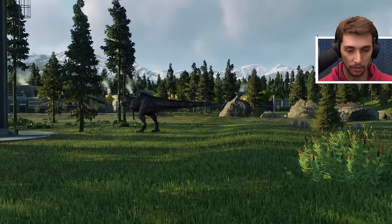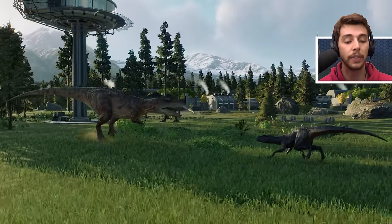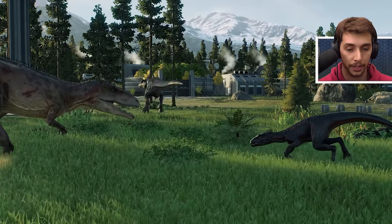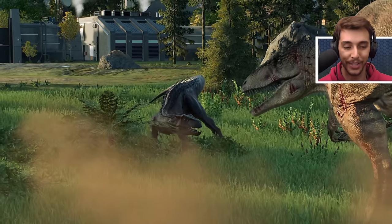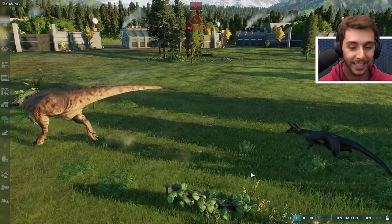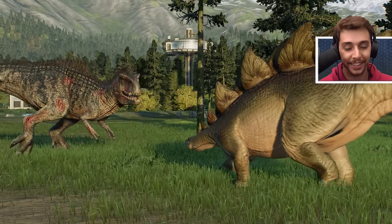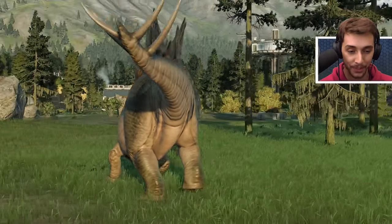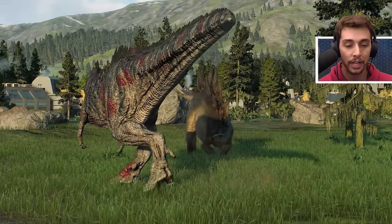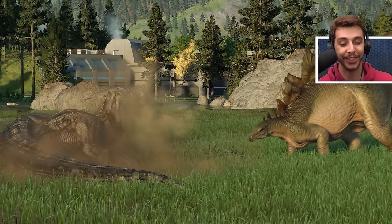All choosing to take on the Carcharodontosaurus after both healed up to 100% - it did not take Indoraptor long to heal from those battle scars from the Giga fight. I need to keep an eye on the Stego to make sure it's not going to be eaten by the Giga. The Giga had a fight with Indoraptor and got it down to 75%. How much damage can the Carcharodontosaurus do to Indoraptor? The Car Car gets it down to 73% - apparently the Car Car is more deadly, it's a killing machine!